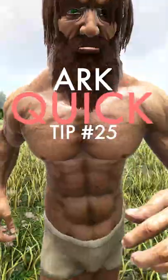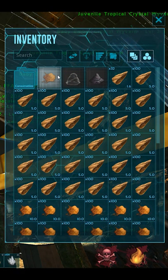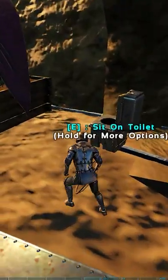This is ARC quick tip number 25. If you're trying to hit max level and you're crafting stuff at base, make a toilet.